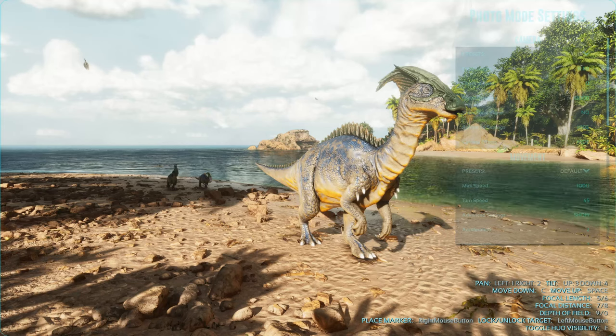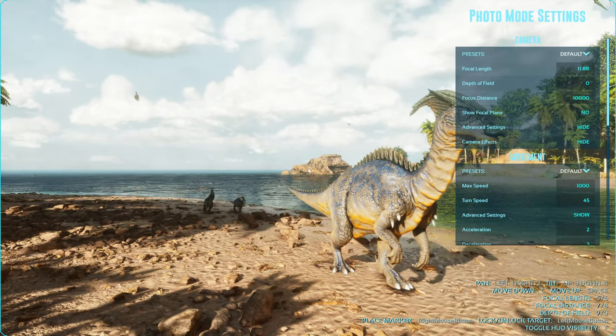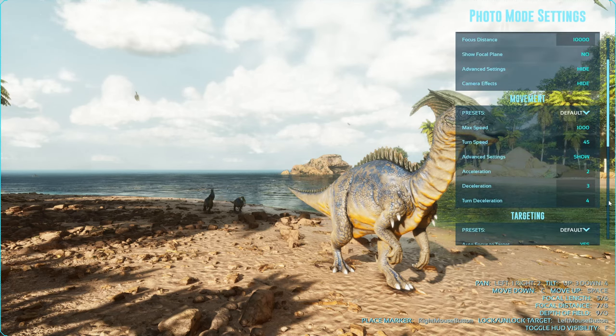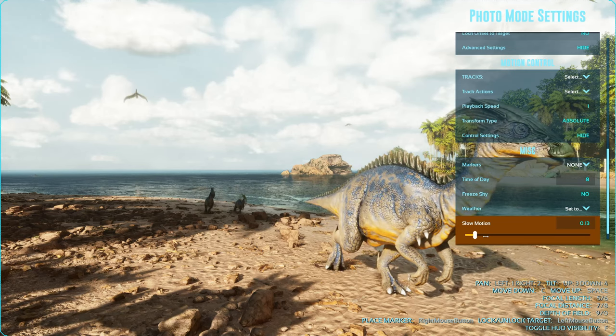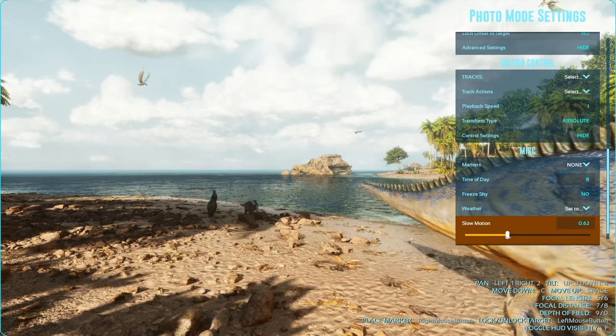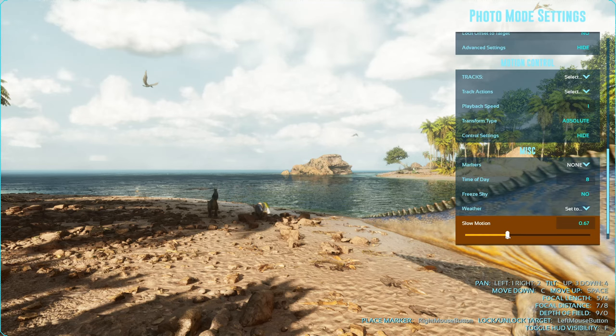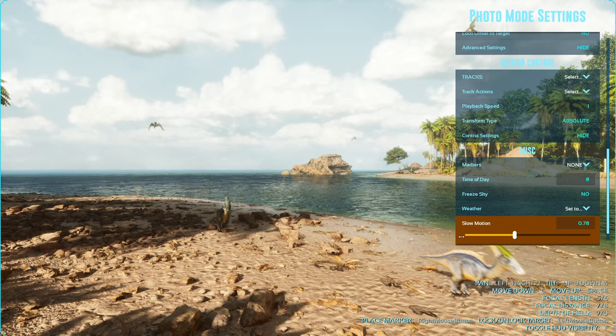So I'll hit F twice — once to get off the menu and then again to bring it back up, because it just cycles through. We're going to scroll down to the bottom — I really like this — you can trigger slow motion within the photo mode. So I'm going to turn that on and see if we can't get those babies caught up with mama. You can adjust the speed, and then to stop it again you just put it down to zero.